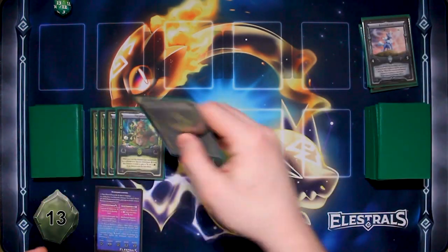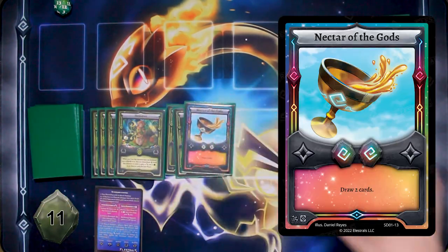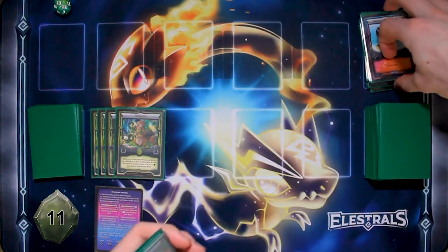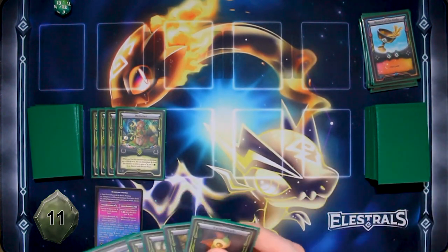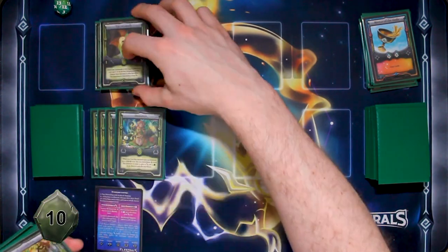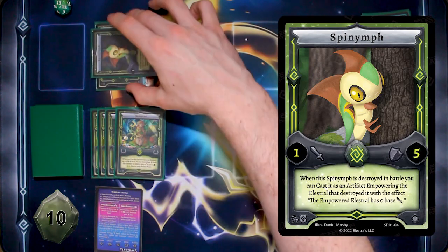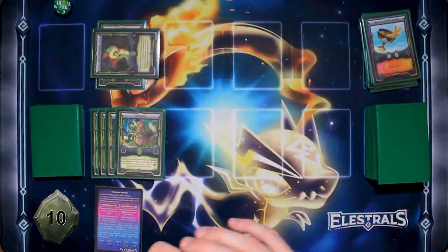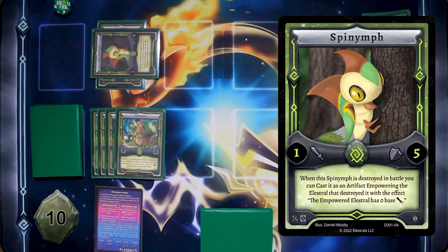I am actually going to put two down and play Nectar of the Gods and draw two cards. I'm going to play a Teratlas and play Spy Nymph in defense mode. His effect is if I destroy it, he becomes an artifact empowering the Elestral to have zero attack.